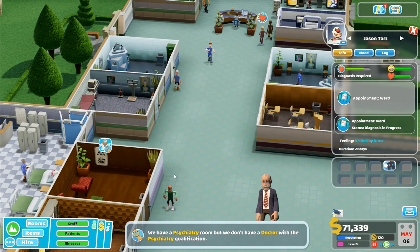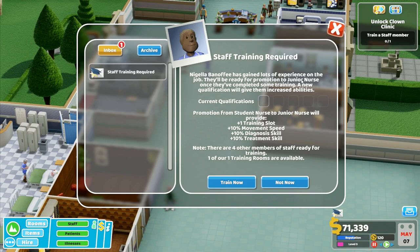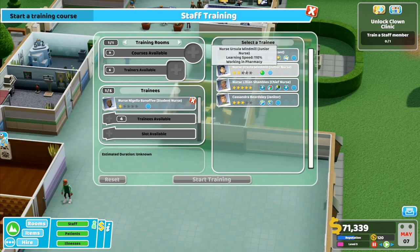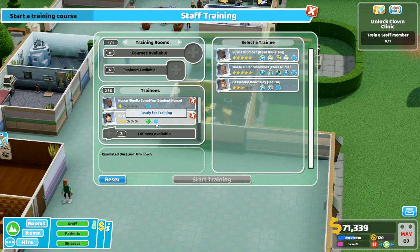Staff training required. Jello Banoffi is getting lots of experience on the job - they'll be ready for promotion to junior nurse once they've completed some training. A new qualification will give them increased abilities. Current zero - promotion from student to nurse to student nurse to junior nurse will provide a training slot, and then 10 motivation, diagnosis and treatment skill. There are four other members of staff ready for training. Who have I got? I've got head assistant, another junior nurse, chief nurse, and a janitor. I'll bring another junior nurse in, so we've got both of these ready for doing some training.